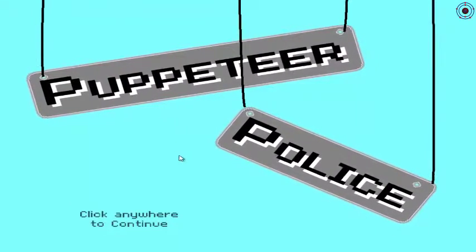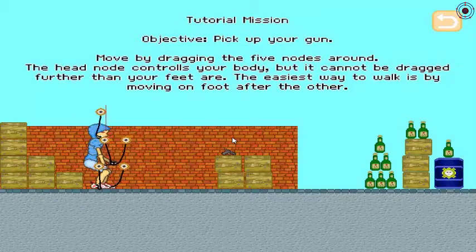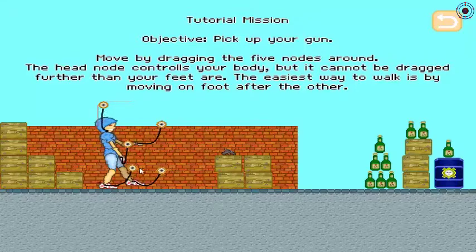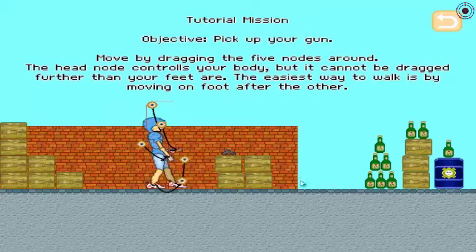Hey guys, it's Nitro here and today we're playing Puppeteer Police. Tutorial mission objective: pick up your gun. Move by dragging the five nodes around — the head node controls your body but it cannot be dragged further than your feet. The easiest way to walk is by moving one foot after another. Walk carefully, or just slide across the screen.